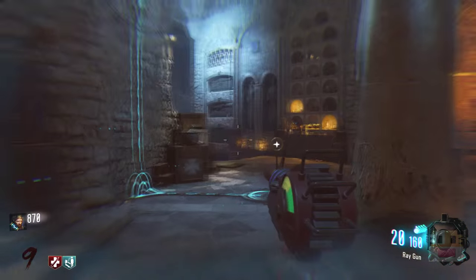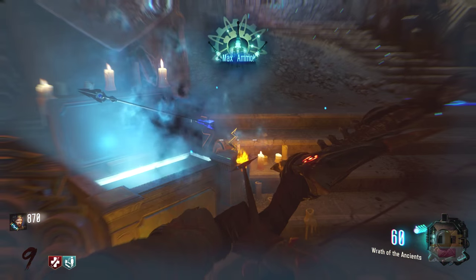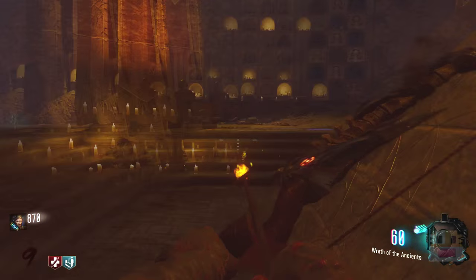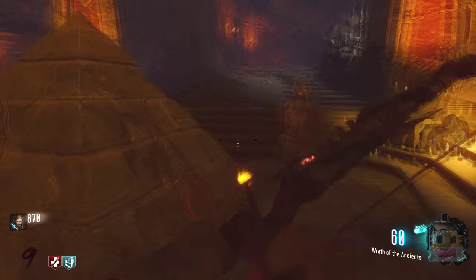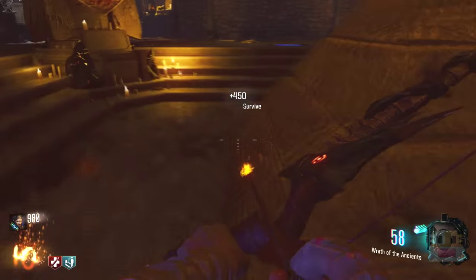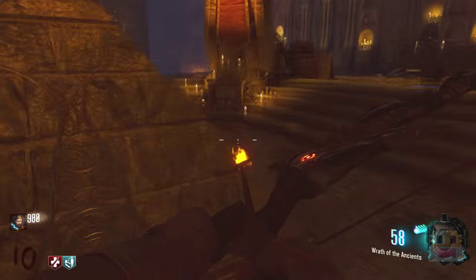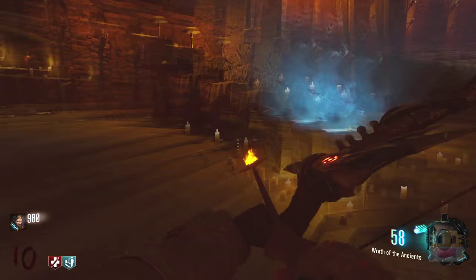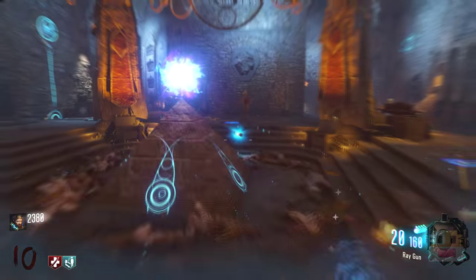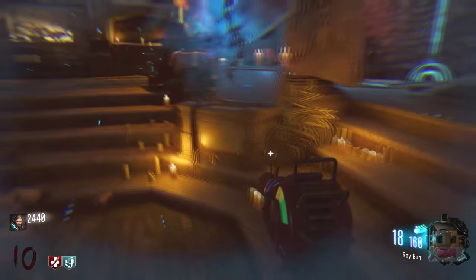Now all you have to do is put the arrow in the electric socket — be careful, you might kill yourself. Then you get the super electric, powerful, overpowered bow. It's basically like the ice bow from the previous game but less powerful. After you collect the souls, you put the thing in the thing and you get the super bow.